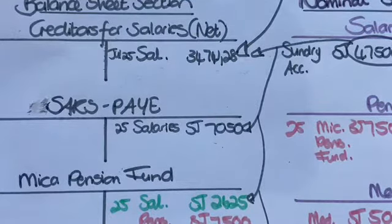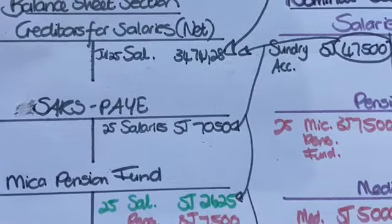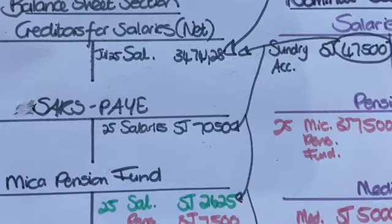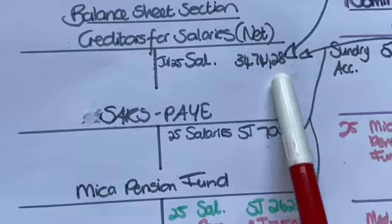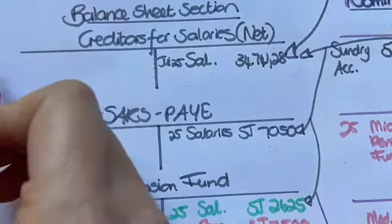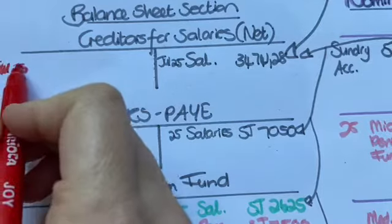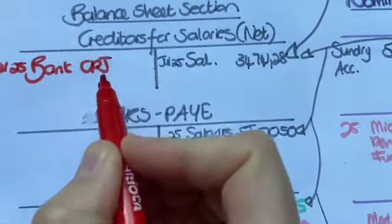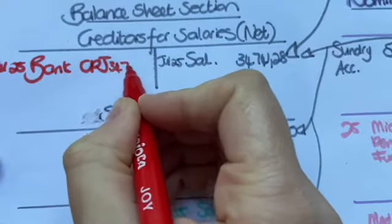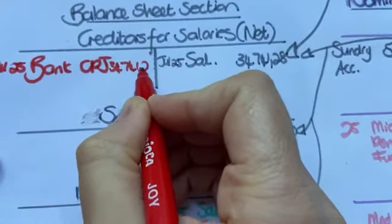If you follow the exercise, they say on the 25th we'll give these people their checks — in other words, their cash, the money they take home. So on that same day that I did the salaries journal, I will have July 25 and bank. This is going to go in your CPJ, and I'm going to pay that same amount: 34,741.28.